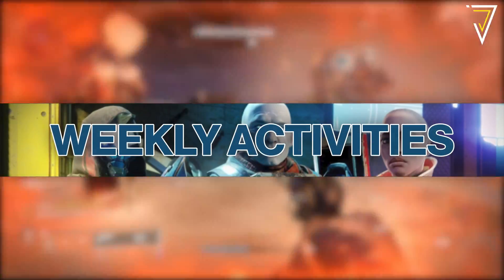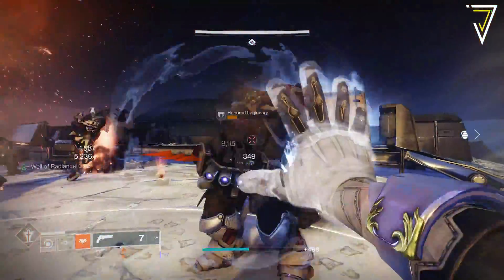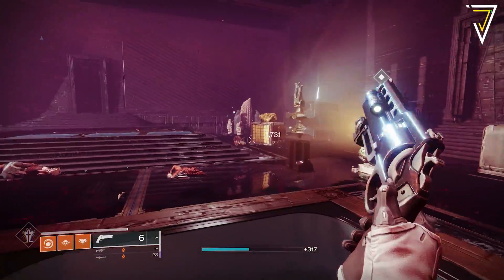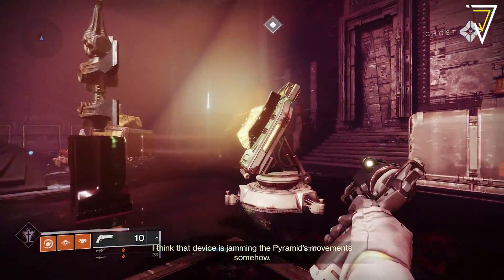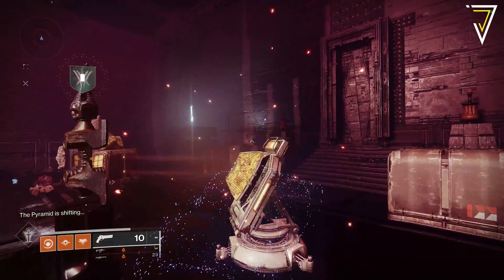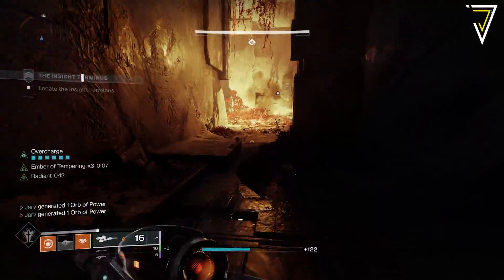Moving on to the weekly rituals, we have a new mission via the Witch Queen campaign — this week's mission is The Communion. Completing this as the featured mission is an excellent source of pinnacle loot if you're on the power grind, and also an amazing source of Ascendant Alloy if you need that end-game upgrade material for crafting weapons.